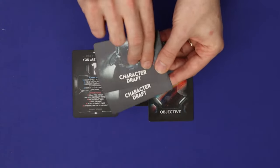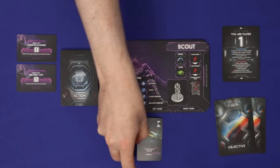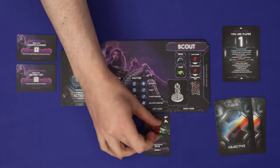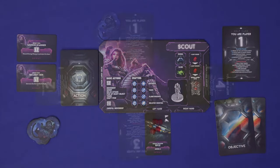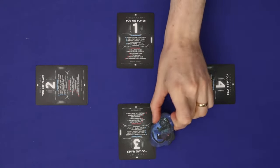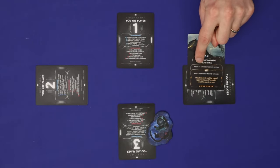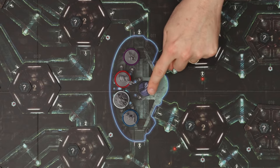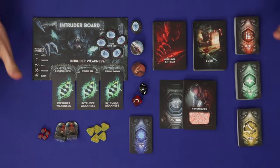Each player gets a player number and two objectives — one personal and one corporate — kept secret. With knowledge of the objectives, players draft their characters. You'll then take your character's components: your deck of action cards shuffled face down, your starting item placed in one of your hands loaded with starting ammo cubes, and two quest items face down. Player one gets the first player token. Player minis plus a token representing a dead comrade start in the hibernarium.